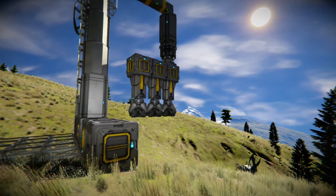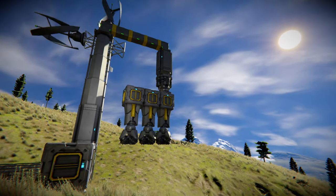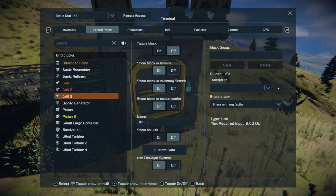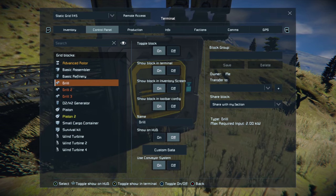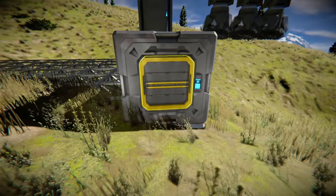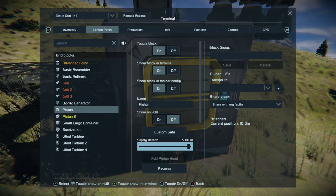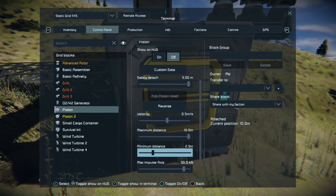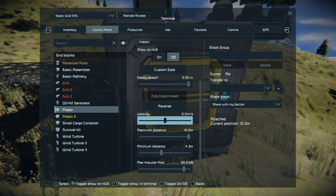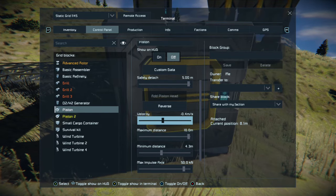Excellent. Now we have our piston facing upwards, our piston facing downwards, and our rotor that is going to spin around our three drills. We're going to go into our control panel, go to these drills, and turn them all on — so all our drills are on. I can see that we're shaking a little bit here, which is a little frightening, but we'll cope. Now we have our first piston — we're going to start to retract it, but I'm going to set a minimum distance of about four meters, because I know how high the ground is from where I need it. I'm going to start pulling that piston in and see where it reaches the ground.